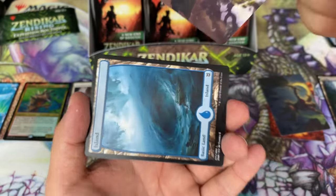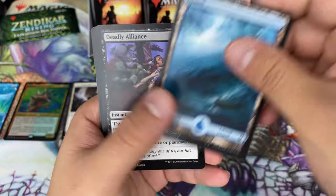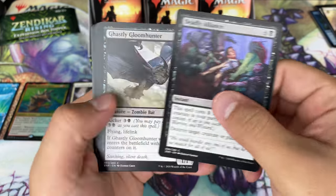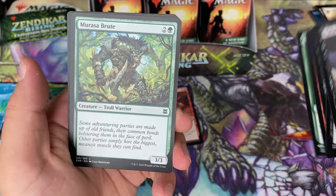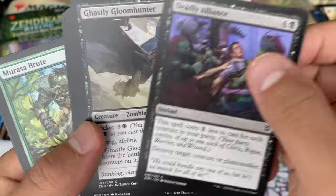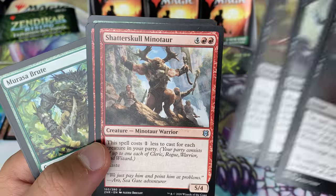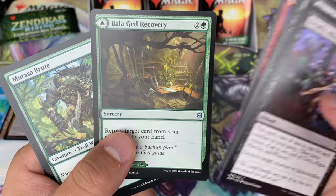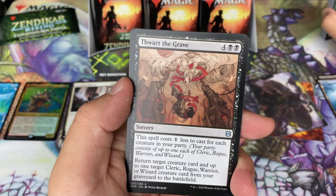Here we have our art card — is that Aura? Yeah, Aura. Land. Our linked commons and uncommons. I don't know exactly how the link works. I guess we could play the game of trying to figure out what these guys are supposed to be connected by. They're all just black cards. I'm not gonna get too deep into that today — I think it's kind of a novelty.